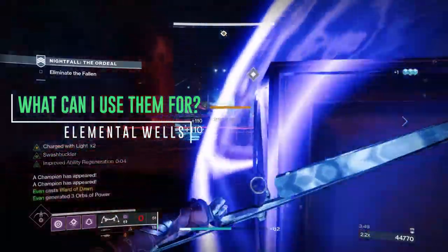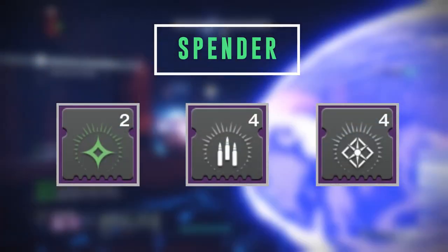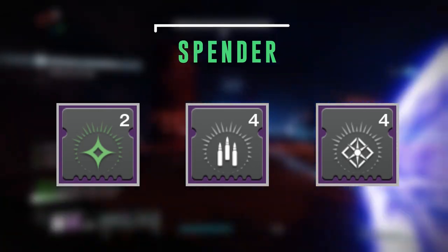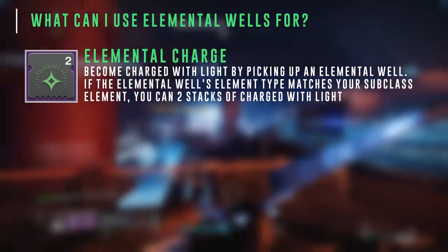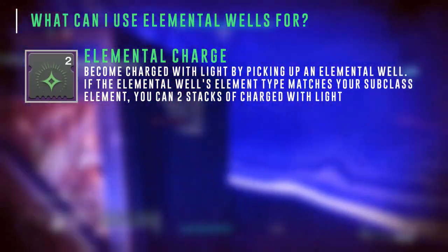The next question you might ask is: what can I use elemental wells for? There are three of what I like to call spender mods — these mods utilize the elemental well to your benefit. First up we have Elemental Charge: become charged with light by picking up an elemental well. If the elemental well's element type matches your subclass element, you gain two stacks of charge with light instead of one.